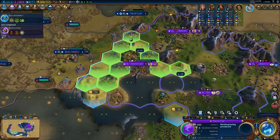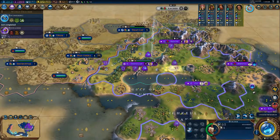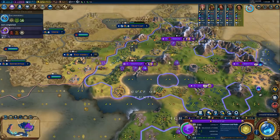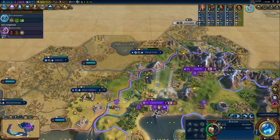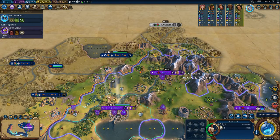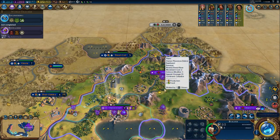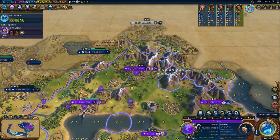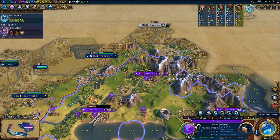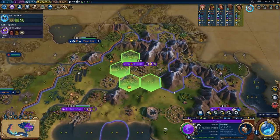Good, because now you can do a theater square here. But you can also do a commercial up here. We could do a really good industrial district in here if I do a good aqueduct here.